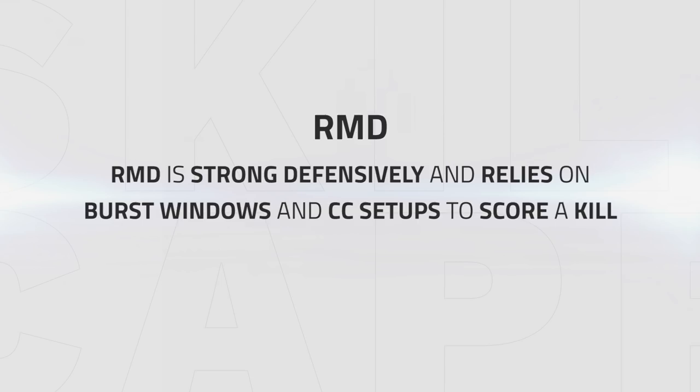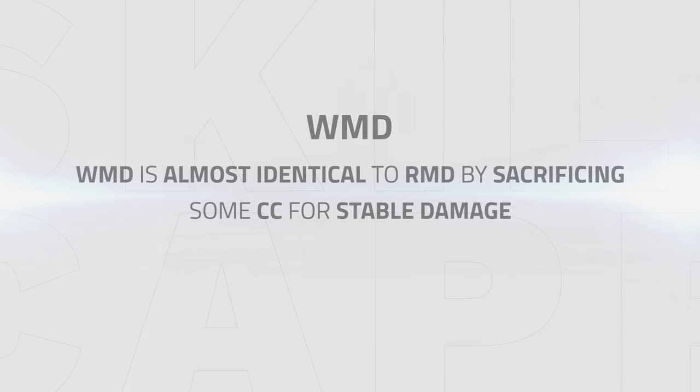RMD is also very strong defensively but it relies on short burst windows and setups to score a kill. WMD is almost identical to RMD, sacrificing some CC for stable damage by bringing a warrior instead of a rogue. WMD is very strong defensively since the warrior has a lot of tools to peel for his druid or mage with disarm, fear, storm bolt, and constant slows.